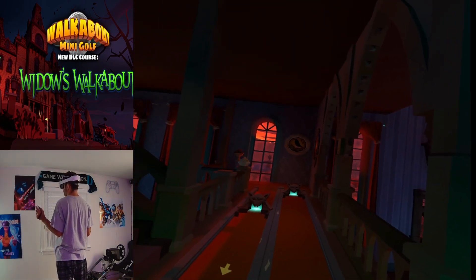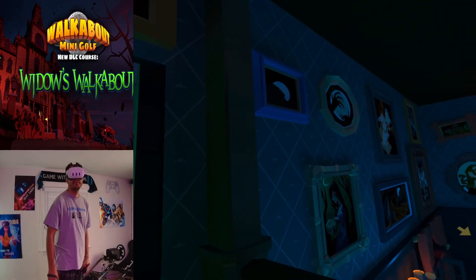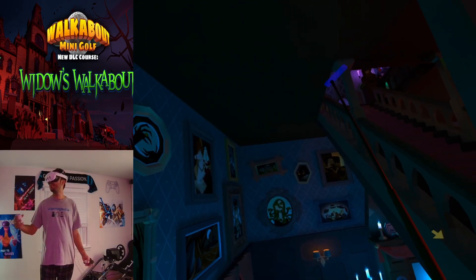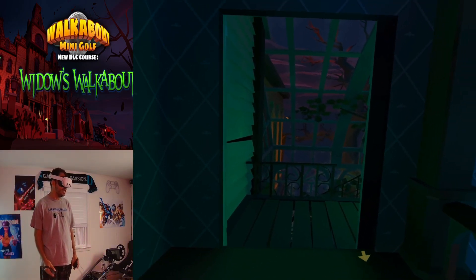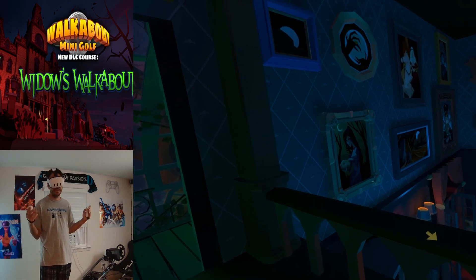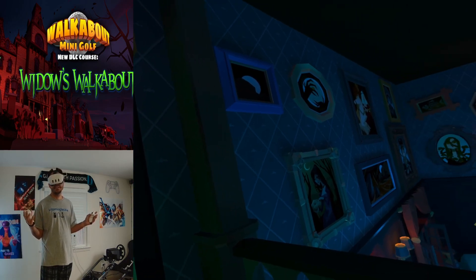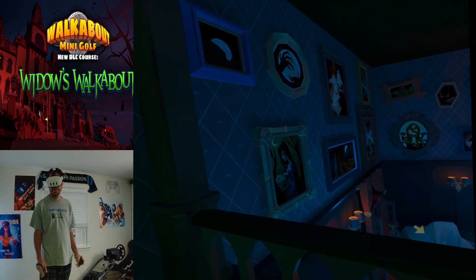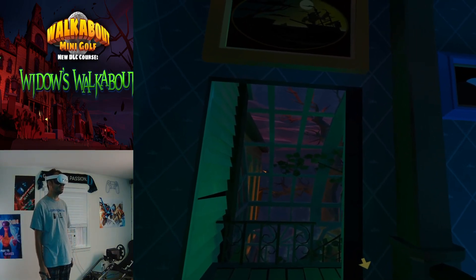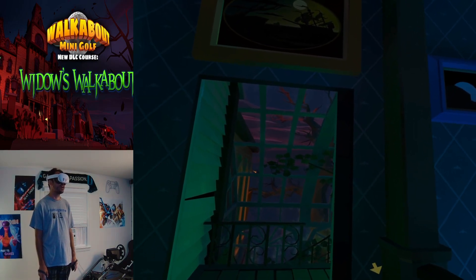The mansion looks fantastic, the graphics look great. I can't wait to see their Quest 3 update and what that's going to look like. They did a great job with these courses. I hope you guys enjoyed a little bit of the gameplay. As always, you can buy this for $3.99 and if your friends already have it, you don't even need to rebuy it — only one person needs to own it. Fantastic job by the devs for allowing that. Check it out guys — the DLC is out now, Walkabout Mini Golf: Widow's Walkabout. If you have any questions, leave them below. Thank you guys for watching — until next time.